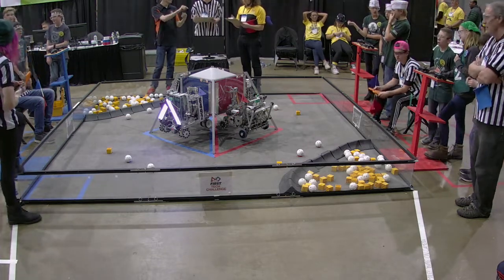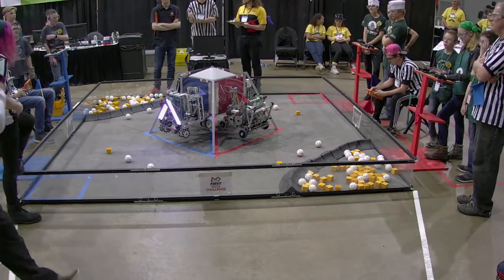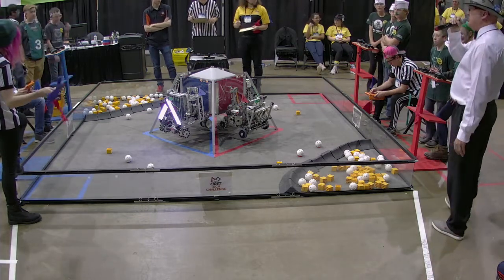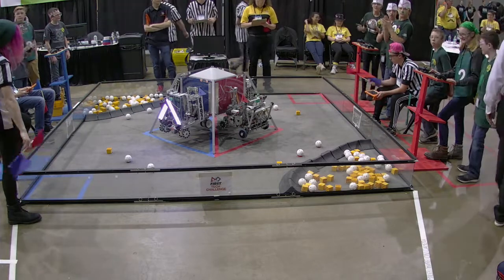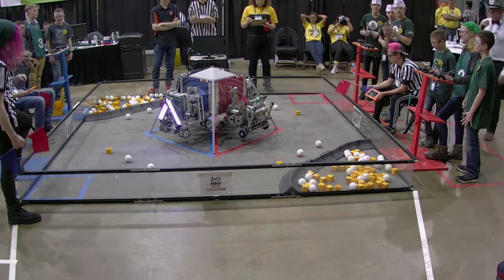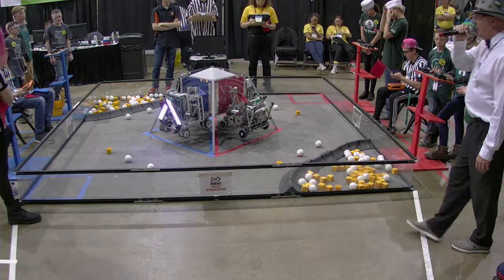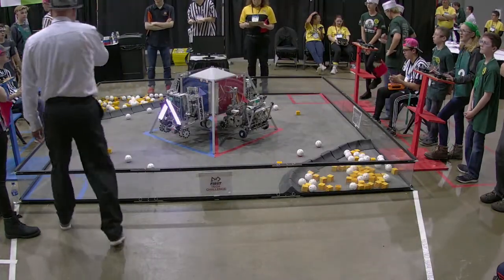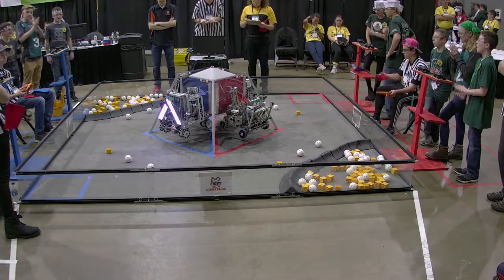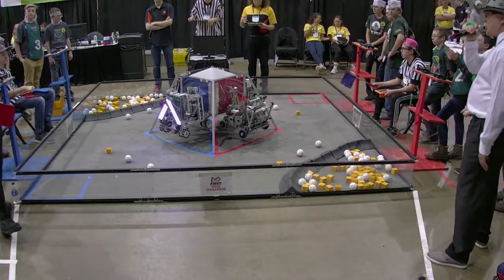In the meantime, over on field two, we have some teams. Let's introduce those teams. On the Red Alliance, we have captain number two, team 11691 — Scripps Dragons. Joining them on the Red Alliance is team 9931, Northeast Viking Benders. And on the Blue side, Alliance captain number three with team 10136 — that's going to be Frost Robo Falcons. And they are partnered with team 8492, Titanium Trojans.